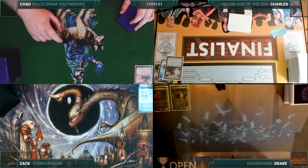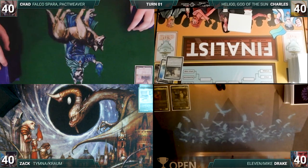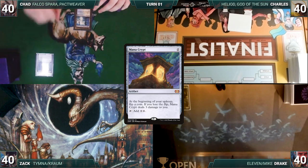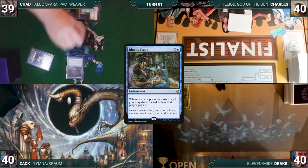Without further ado, let's kick off this maniacal makeshift magical maneuver. Chad wins the Double Masters 2 spoiler season guessing game and gets to start us off. Chad draws a card for turn and plays an Atacar Waste. He casts a Mana Crypt. He taps his Atacar Waste to help cast a Turn 1 Rhystic Study.